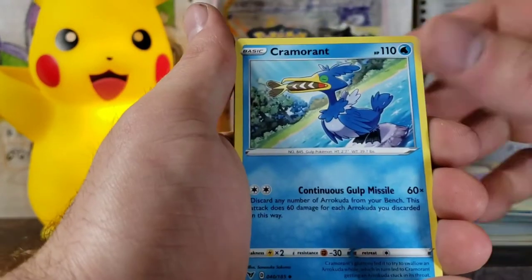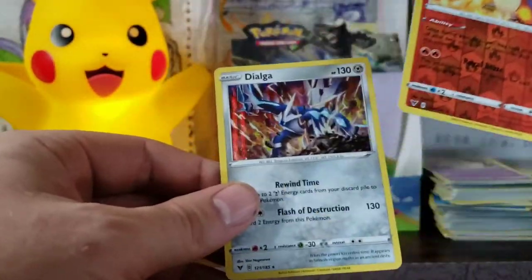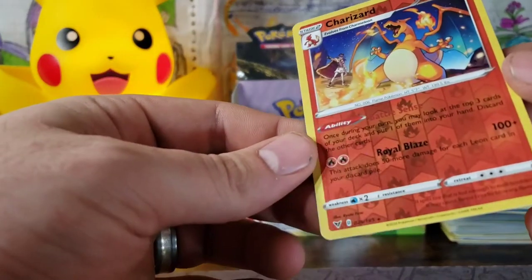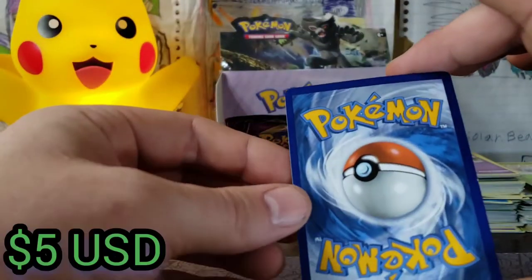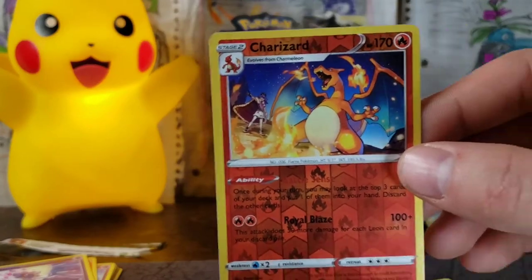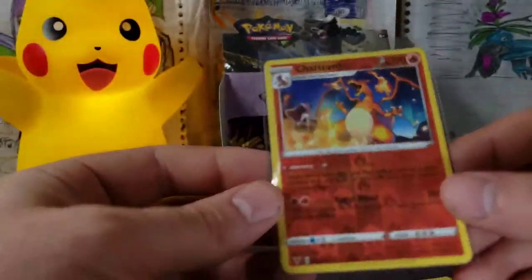We've got our Darkness Energy, Cramorant, Nessa, Nuzleaf. Wooper, Meowth, Cottonee, Charizard Reverse Rare — yes! And a Dialga Holographic. This Charizard Reverse. You're cool, Dialga, but you're not a Charizard Reverse. He doesn't have any marks on him, he's fat on the left, the back looks like it has so much whitening on it — that could have been better. But a Charizard Reverse Rare is a great card to pull. Definitely putting that to the side.